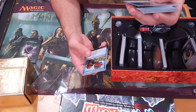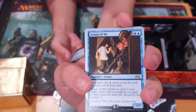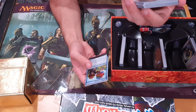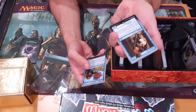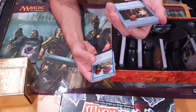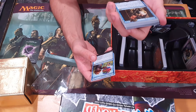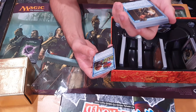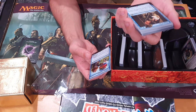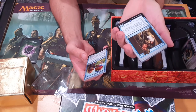Avatar of Me — so apparently that avatar is based on the player. This spell costs one more to cast for each ten years you've been alive. Ouch. Avatar of Me's power is equal to your height in feet, and its toughness is equal to your American shoe size, rounded to the nearest one half. Avatar of Me is the colour of your eyes. That's ridiculous. I love it.